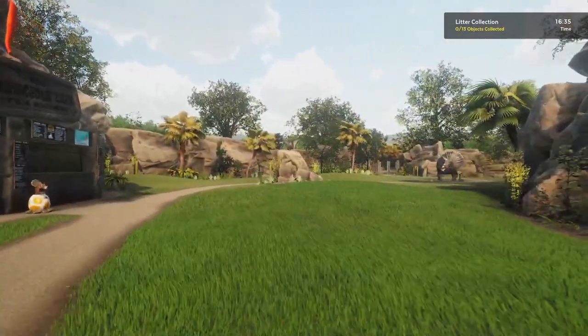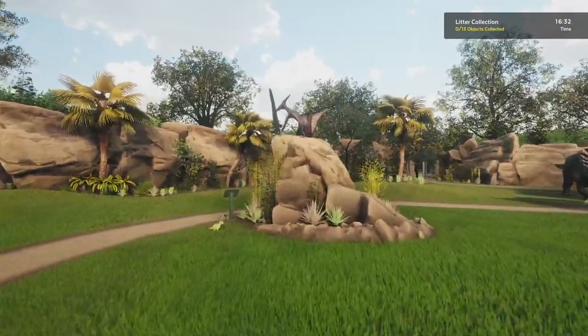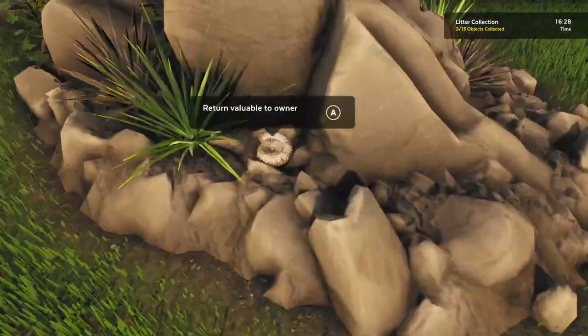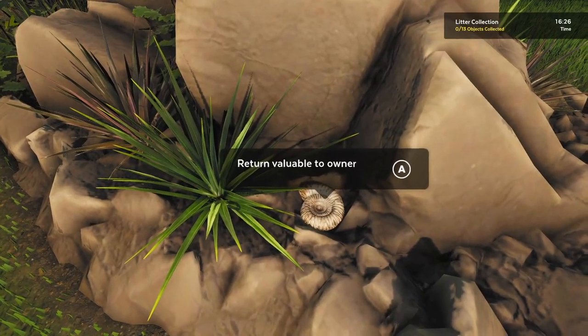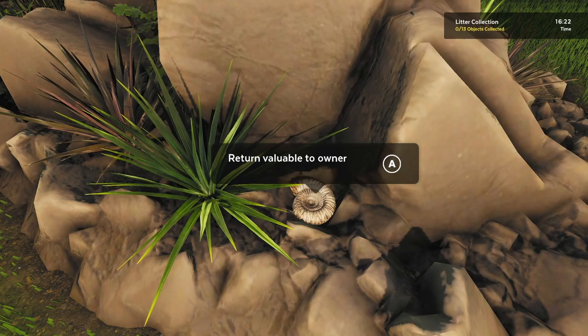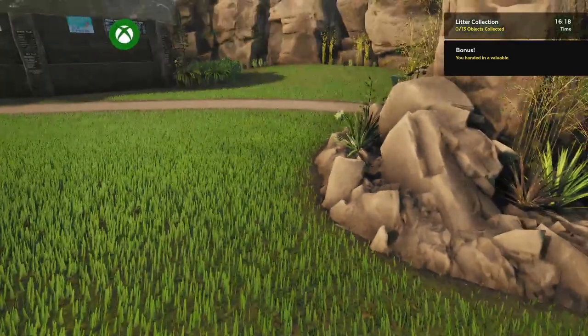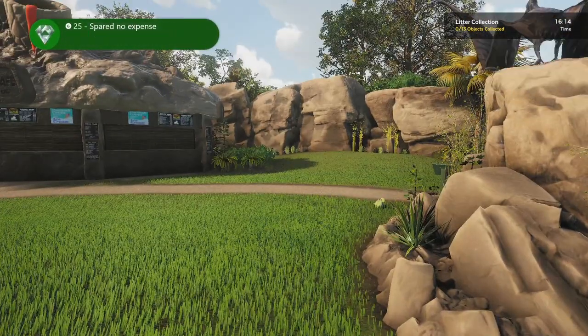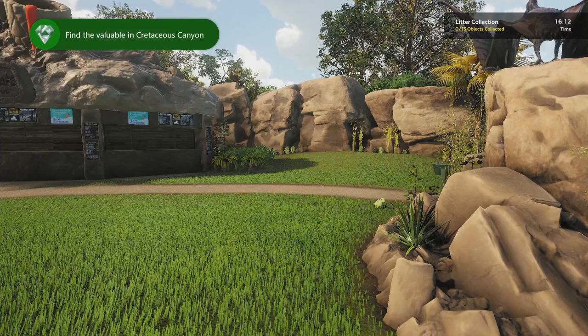We need to run over to the rock here. And on this rock, in the back, is a Spiral Fossil — I'm going to call it that. Once you pick up the valuable and return it, you will get your fourth and final valuable from the DLC and the respective achievement for collecting it.